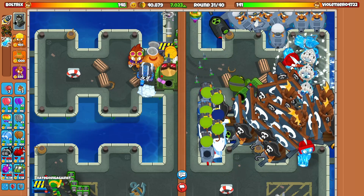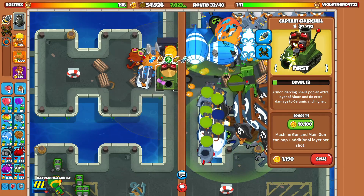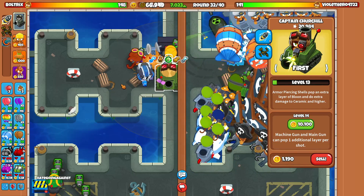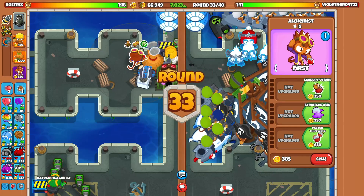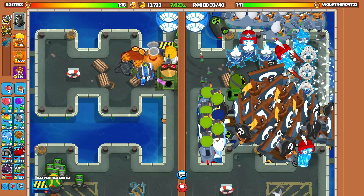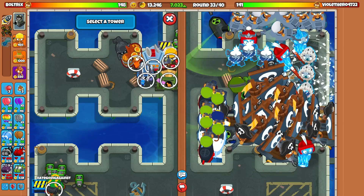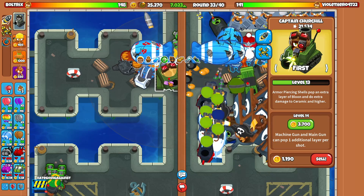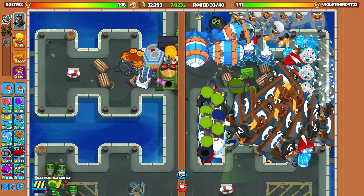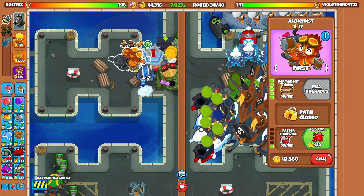We'll go for the alchemist right here. I recently unlocked the bottom path fifth-tier upgrade on it. That is the ultra boost — I wasn't sure if it was still the overclock or not. We could already go for the permanent brew — that's crazy. We almost have everything we need. The last thing is the homeland defense on the villager. This is already ultra-boosted twice, which is pretty good.